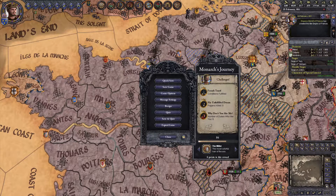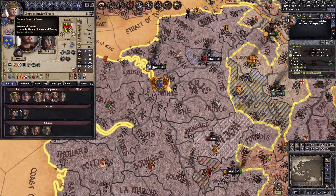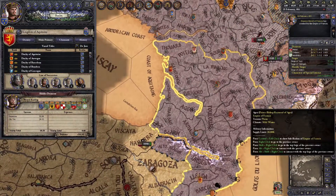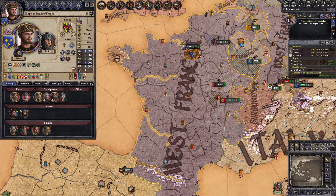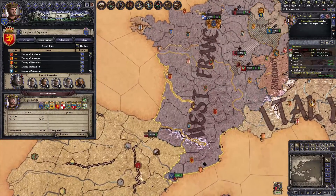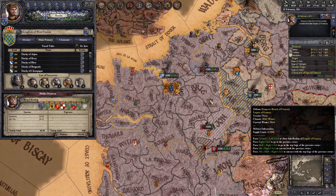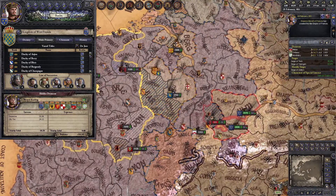Thinking about it, I could have taken East Francia earlier, but think about how difficult it was for me to just keep two kingdoms together while getting the land and piety necessary to form the Empire. Even if I'd never gotten the claim on East Francia, I would have eventually worn down Lotharingia enough to usurp it. So it's a trade-off: take East Francia or one of the other nations you have a claim on early and juggle the succession laws of three kingdoms at once, or wait until the exterior kingdom is the last step you need and risk not having an easy claim on it. After 84 years, the grandson of Louis II the Stammerer, Emperor Benoit, rules over the united lands of Charles the Bald's sons.